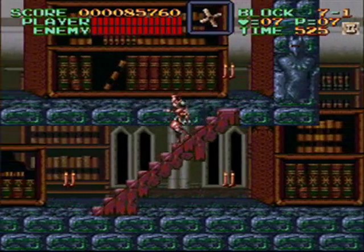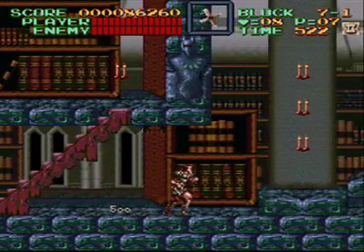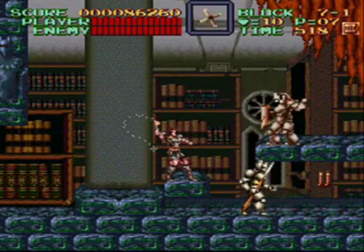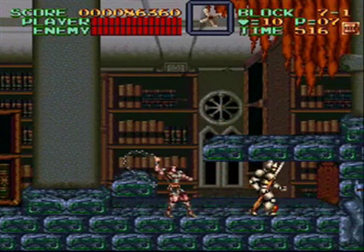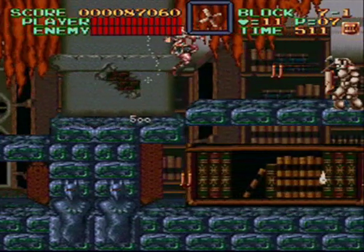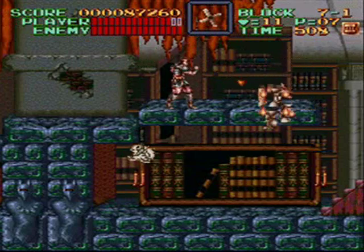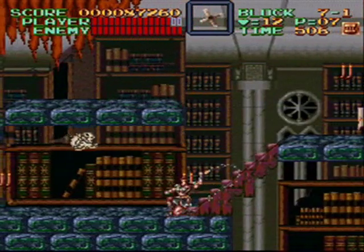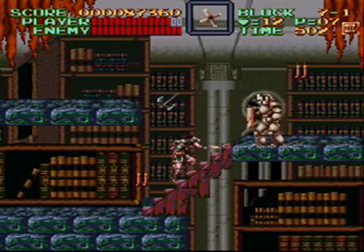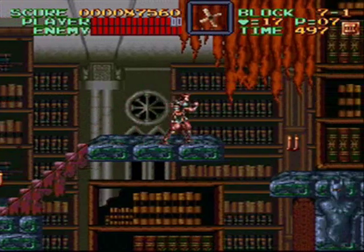As soon as you enter Castlevania itself — stage six — all of the enemies from previous levels, like skeletons, bats, and that white ghost stain thing, they all have a little bit more health. You'd probably take at least one more swing to bring them down. Skeletons from the first few levels were always just one swing, but now they're two. This ghost creature used to be two swings in the first level and now he's three.